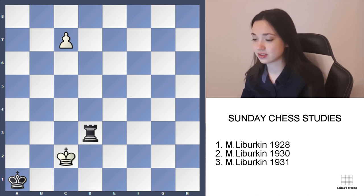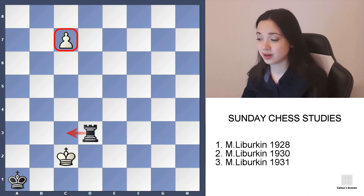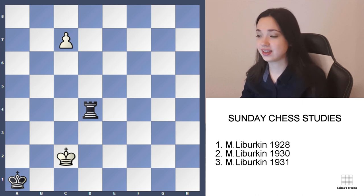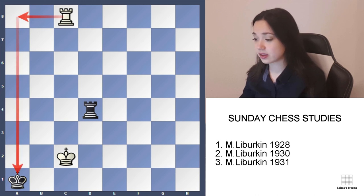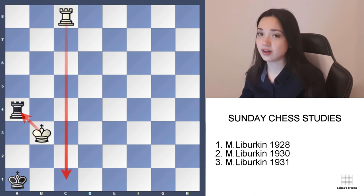But then king c2. You may think it's over because black can't give check and take this pawn, but there's one more thing to consider — rook d4, because rook c4 happens, and after taking it's still stalemate. But we have other options: promote to a rook. We are threatening mate on a8, so black needs to play rook a4 to protect it. But then comes king b3 — the rook is attacked and we are threatening rook c1 checkmate. So black can simply resign.